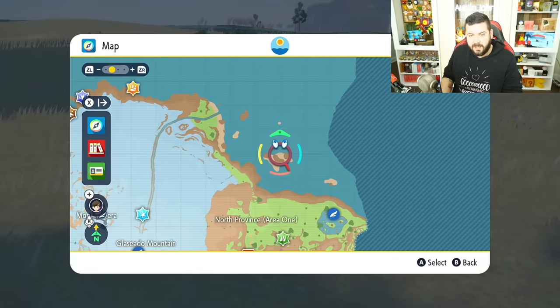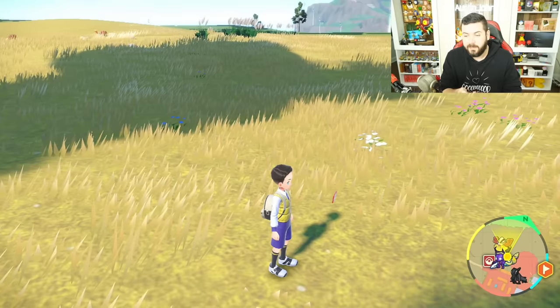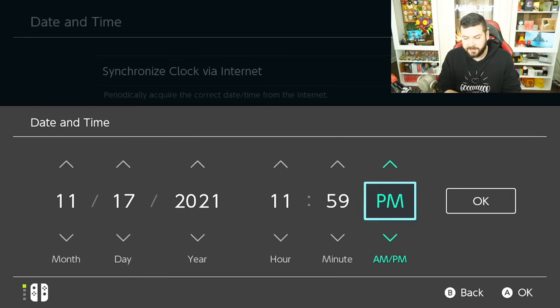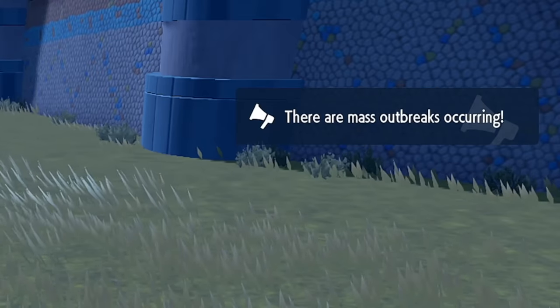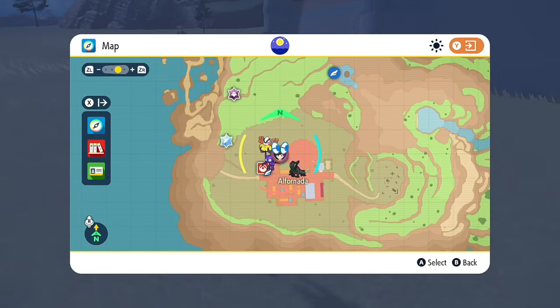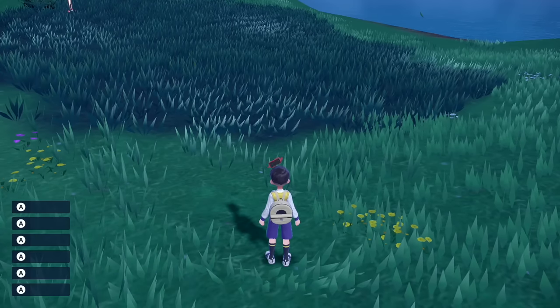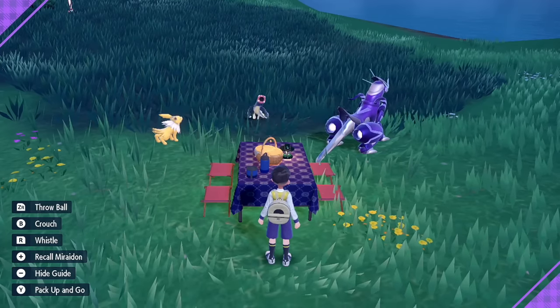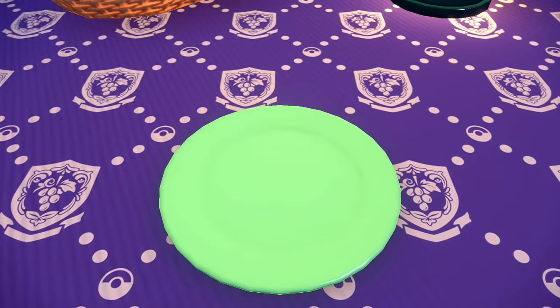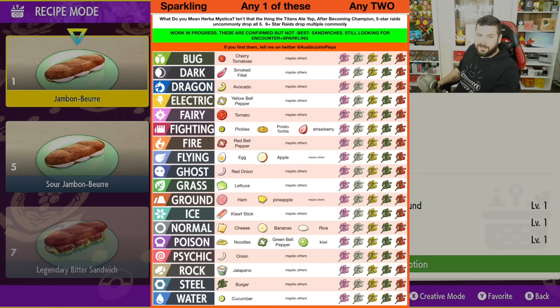Let me walk through a real-world example. I want a mass outbreak — I'll change my system time to one minute before midnight, which causes Pokémon from outbreaks to shift. Before reaching the mass outbreak, turn off auto saves and put down a hard save. The ingredients for these sparkling power sandwiches are uncommon — only found in five-star and six-star Tera Raids — so you want to save before cooking.